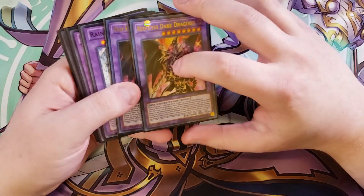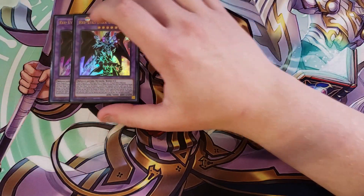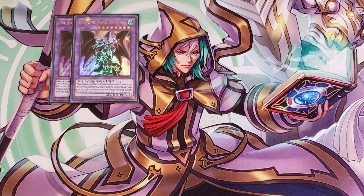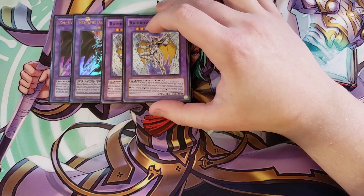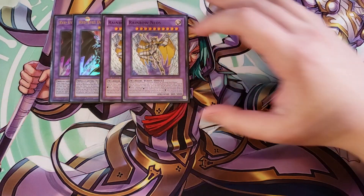For the extra deck, we're playing two copies of Red-Eyes Dark Dragoon. It's an insanely powerful boss monster — it can't be destroyed by card effects, can't be targeted by card effects, and for every vanilla monster put into it, it can pop a monster on the field and deal damage equal to that monster's attack. If it negates something by discarding a card from hand, it goes up by 1000 attack points. It's an absolutely crazy boss monster and super easy to summon in this deck.